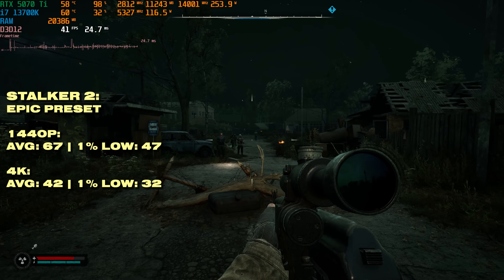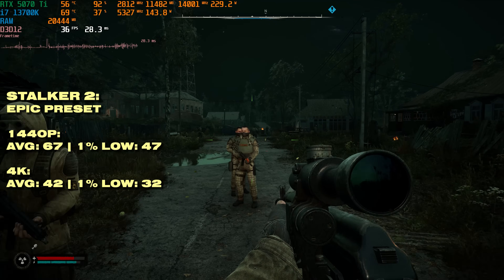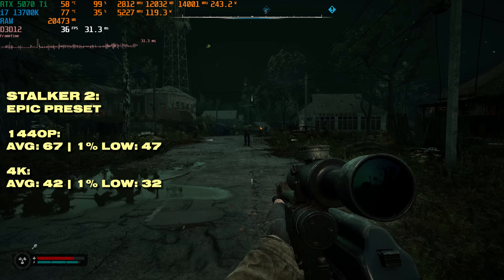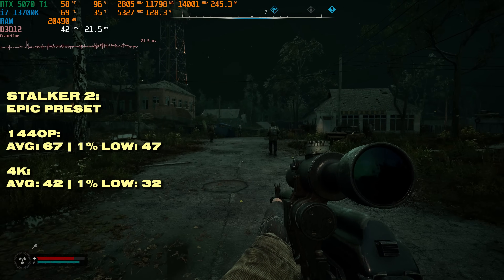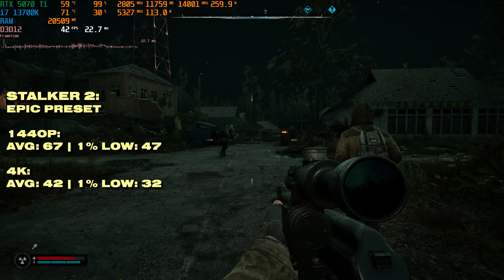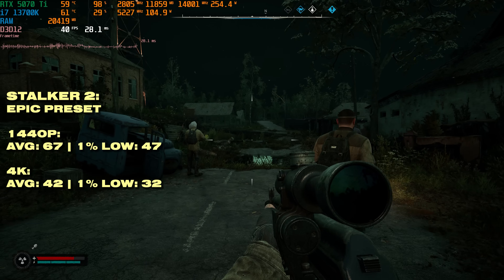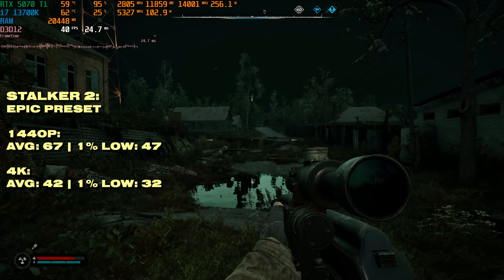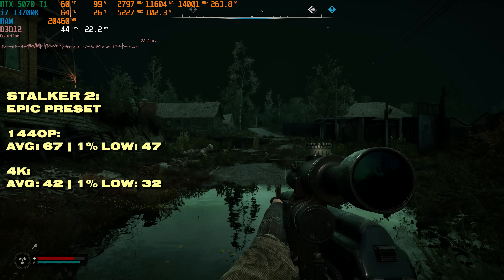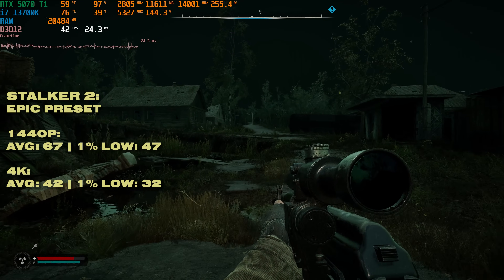Sucker 2 is another Unreal Engine 5 game and it runs quite a bit better than Oblivion Remastered. At 1440p we're seeing more than 60fps on average, but the 1% low is suffering, which is a bit of a trend with this game. 4K is around 42fps — not particularly smooth — but DLSS is available and dropping to the high preset would work perfectly fine on a 5070 Ti.